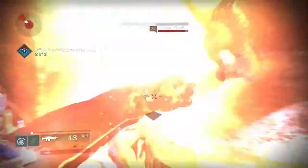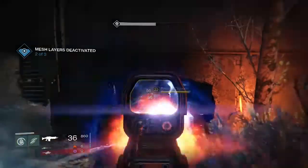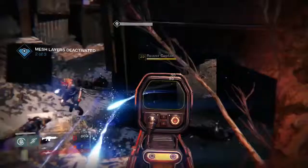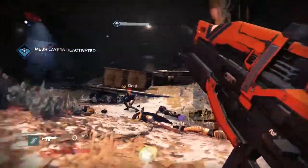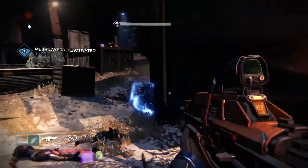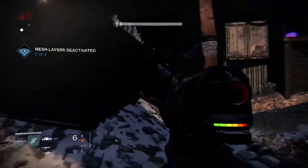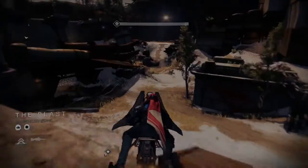The first spot I'm going to show you is in the first room where you have to go through waves defending the ghost as it takes down the laser death wall. You just sit behind the cargo crate up top once you go ahead and protect your ghost. It's really helpful if you have an Icebreaker for all of these spots because you never have to come out — just reload your ammo and it makes it really, really easy.